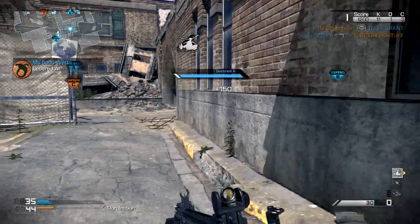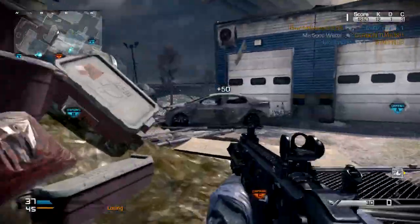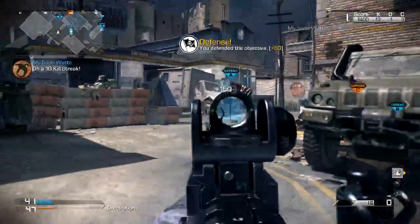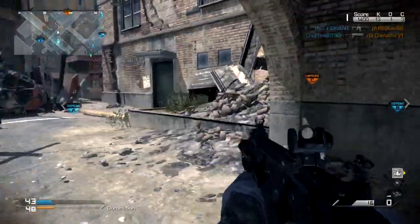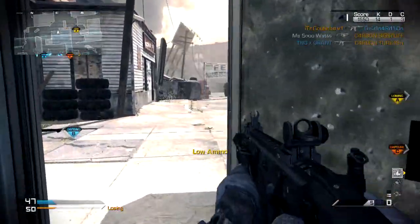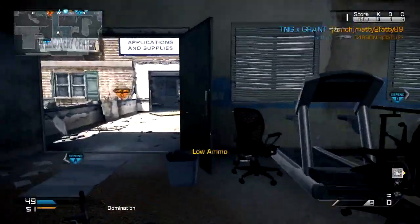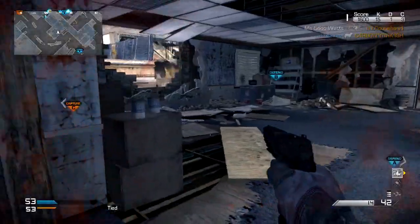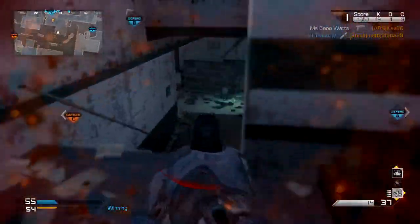So I just went for the K.E.M. Strike over going for the win. It's really unfortunate that I couldn't get both, but sometimes you just have to choose your priorities. And obviously kills are more important than objectives — that's not true, but when it's for your first K.E.M. Strike, it's kind of a big deal. Besides just showing you this gameplay and talking about the class, I thought I would let you guys know how I came to get it, because the game was not easy for me when I first started playing.